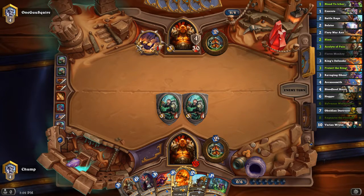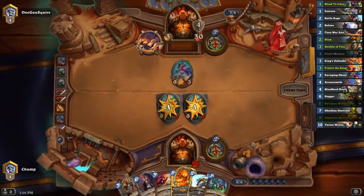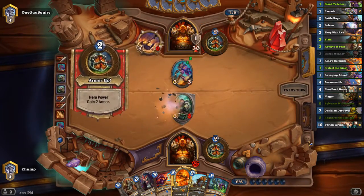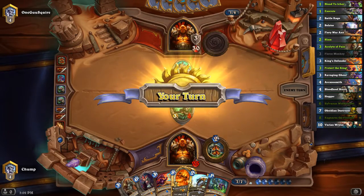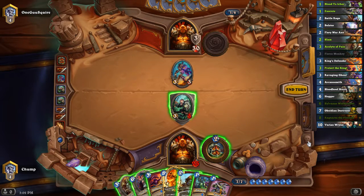Next turn maybe I go Acolyte of Pain and then target it with Blood to Ichor. Maybe just Sylvanas is good next turn. Second Ravaging Ghoul is pretty good.